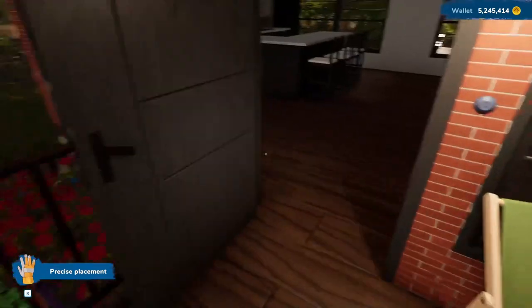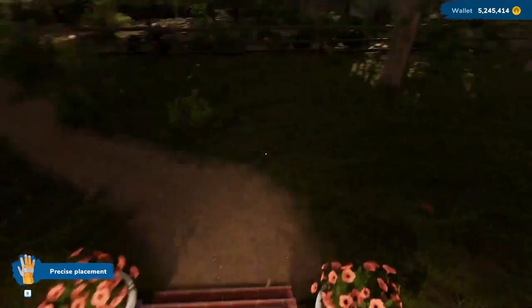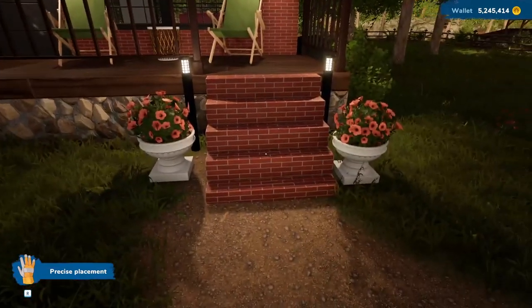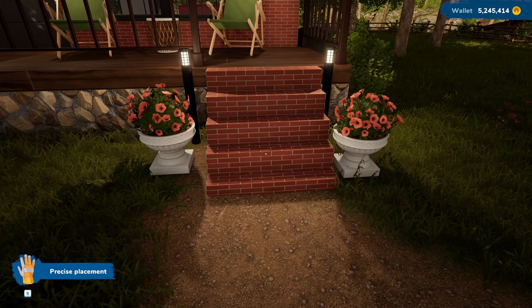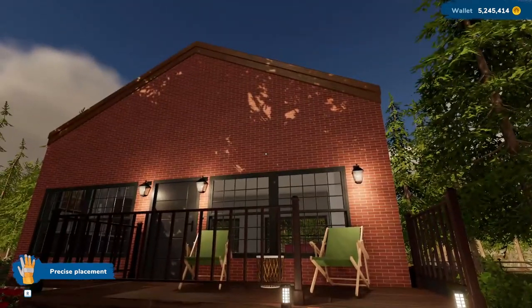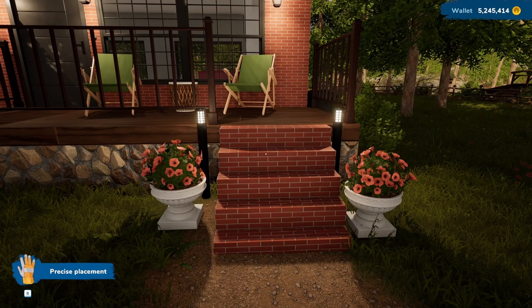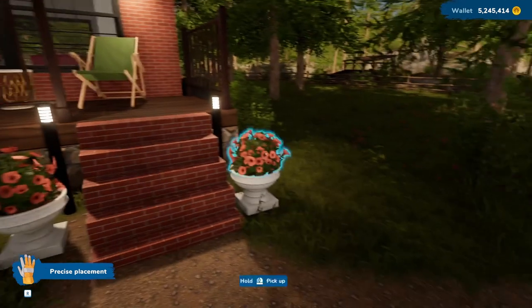We'll go outside. On the porch, we've got some chairs. My mother actually had on her front porch when I was a teenager flower pots like this — she had pots like that on either side of the door. I think it looks nice here in front with the steps.